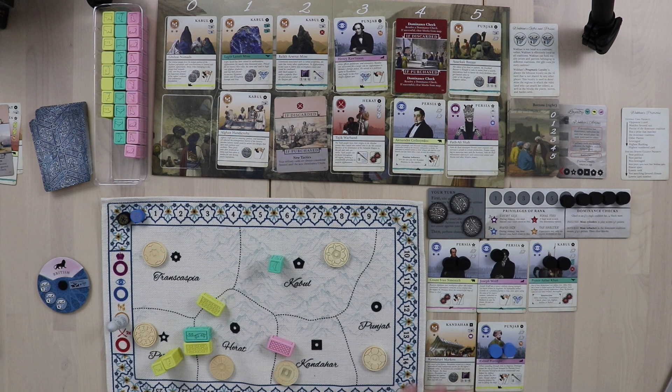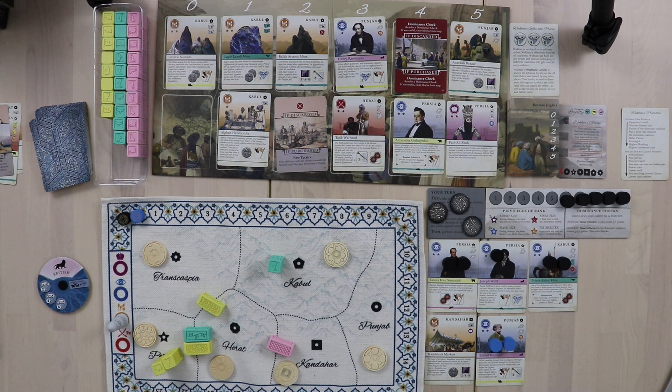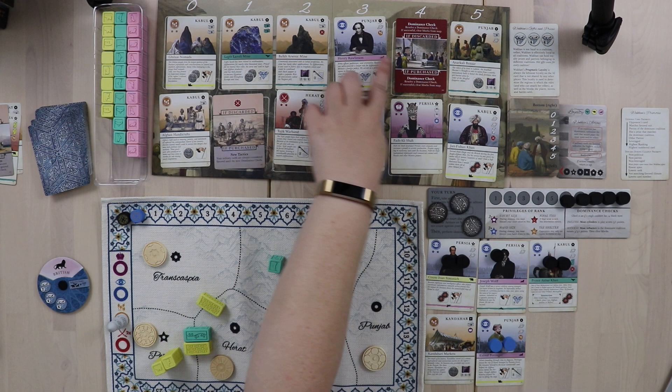That's my two actions. My court size is fine and my hand size is one. I do get a bonus action from my Kandahar card — I could tax if there were rupees in the market, but there aren't. To tax players in a region, you have to rule it, which I don't. The build action also requires controlling a region. So I'd love to take a bonus action but cannot. Let's clean up the market for Wakhan to ravage.